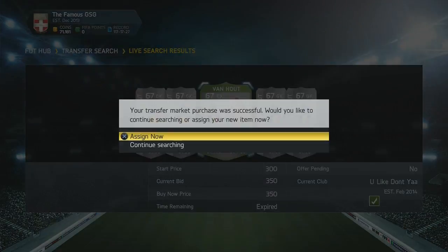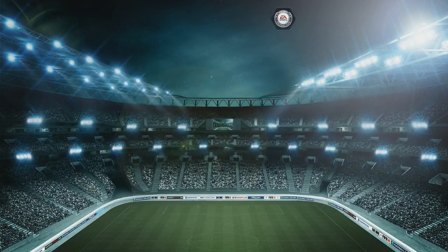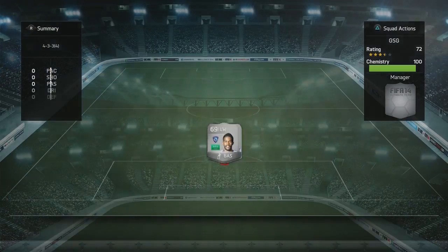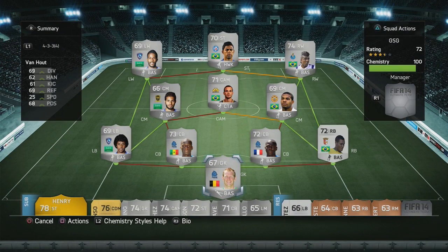And then finally, we'll get the very tall Van Hoyt as our goalkeeper. We sold on a few players we'd listed up, and finally picked up a position modifier for our Saudi Arabian 5-star skiller. So this is going to be the squad. Not exactly the best silver keeper you can find, but he's extremely tall.